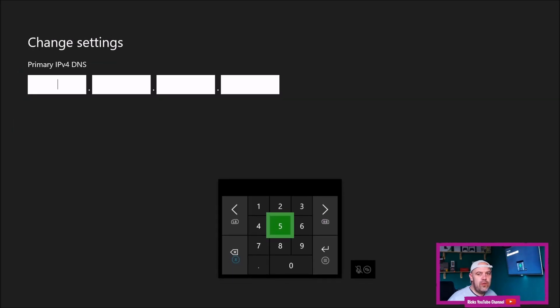Set your primary DNS to 8888 and then press Enter. Now for the secondary, it's going to be 8844.